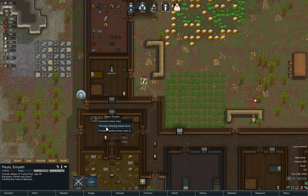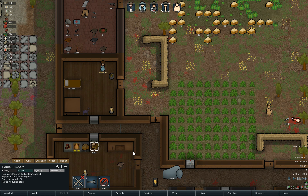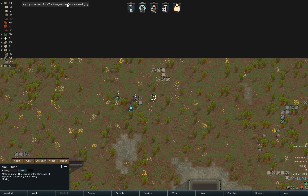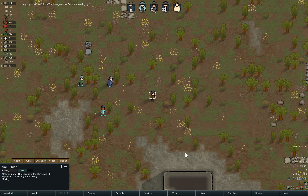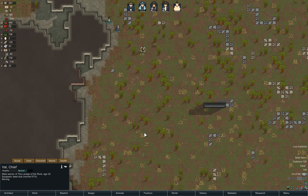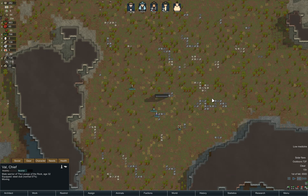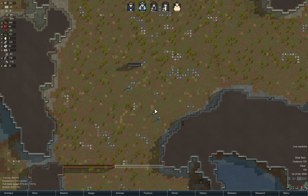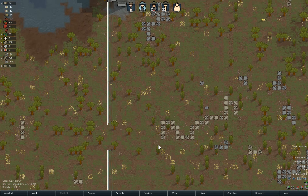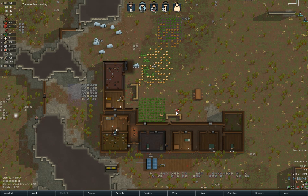Paula, please prioritize refueling this stuff - definitely important to do. We could probably replace this with an electric furnace. A group of travelers from La Vega of the Rock are passing by, but none of them have any items for trade, so it doesn't really do anything for us. The one thing that can happen with these is if you get mad animals or a raid, they can come into combat with the visitors, which can take some of the heat off of you - potentially helpful at times. The solar flare is ending - wow, that was a very short solar flare.